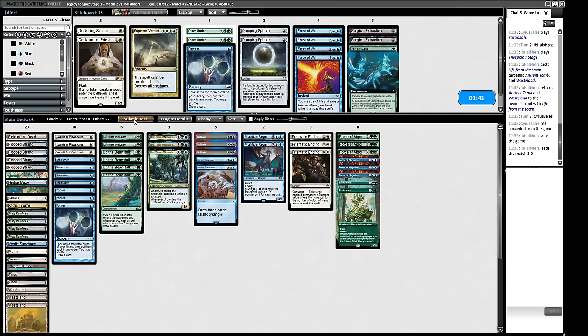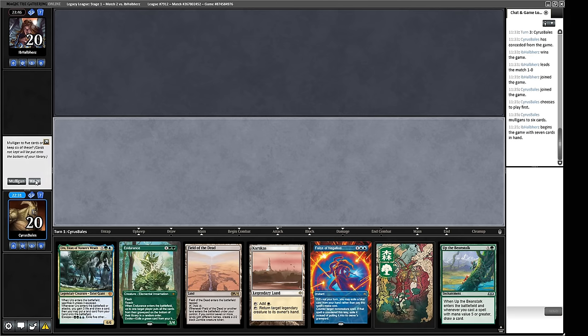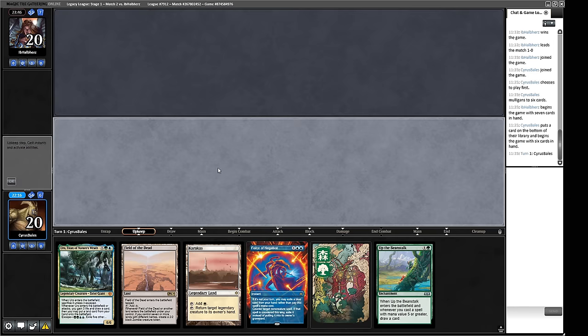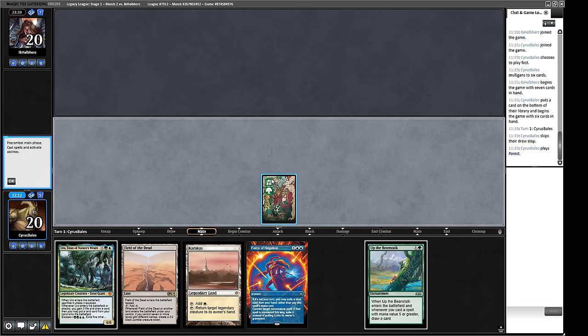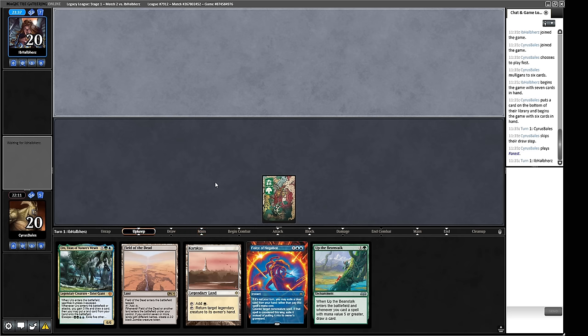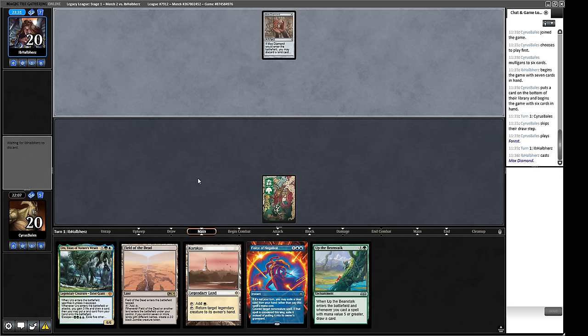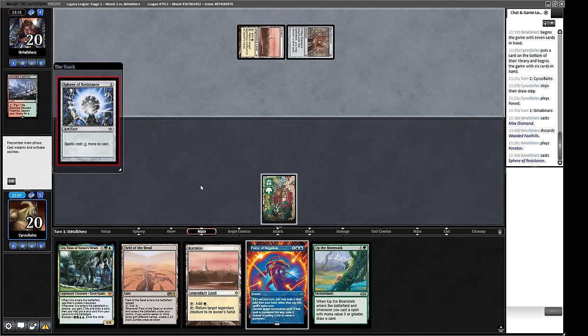Force of Vigor also cleans up Sagas, which is one of the scarier things going. I like having Solitudes as a way to answer big scary monsters. I'll take a second Endurance over Ponder. Opening hand doesn't play — mulligan. Next hand kind of plays. We pitch the Endurance because we want to keep lands — the Force of Negation will do more than the Endurance anyway since it can get rid of Life from the Loam once and for all. I'd very much like to cast Up the Beanstalk. There's a Karakas and a Sphere of Resistance. How annoying is Sphere going to be for us?